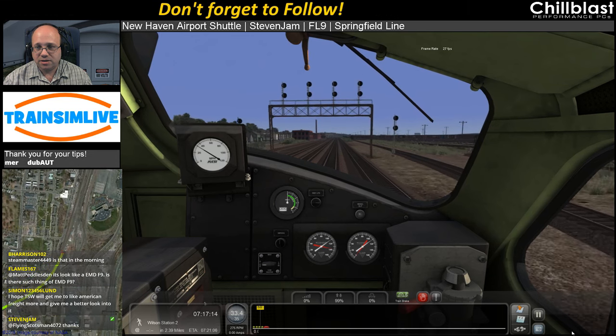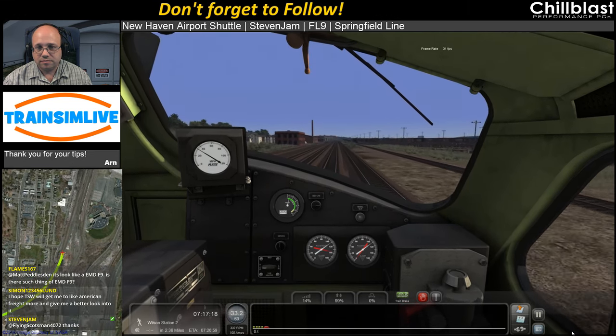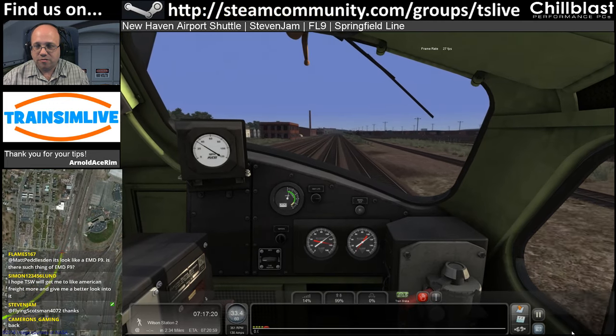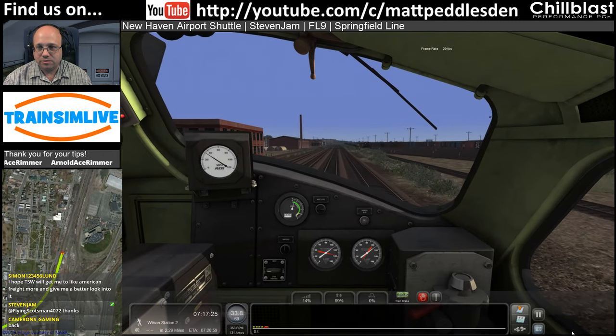Looks like an EMD F9. It's an FL9 - it's actually third rail powered as well, for when it's on third rail in the area of Grand Central Terminal.